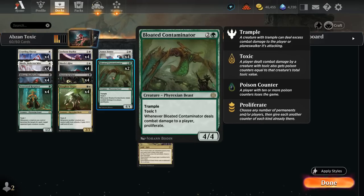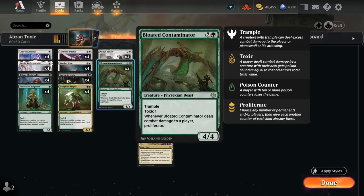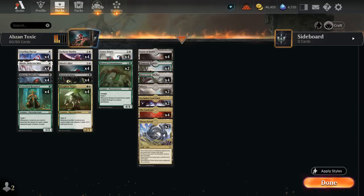Finally, 2 copies of Bloated Contaminator — a 4/4 Trampler with Toxic 1. When it deals combat damage to a player we also proliferate, so it shines alongside Skrelv's Hive. We could play the full playset, potentially cutting some other cards, but I've been happy with the very low curve of this deck — we can go 1-drop, maybe double 1-drop on turn 2, and quickly present a lethal army of Toxic creatures.